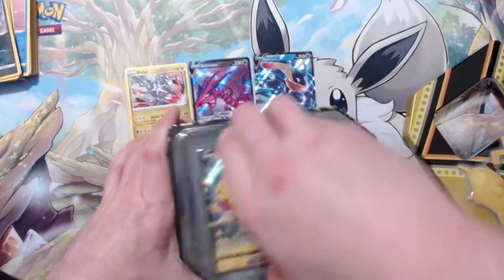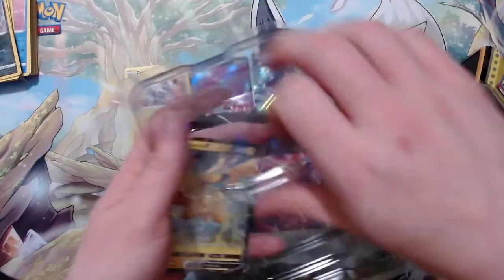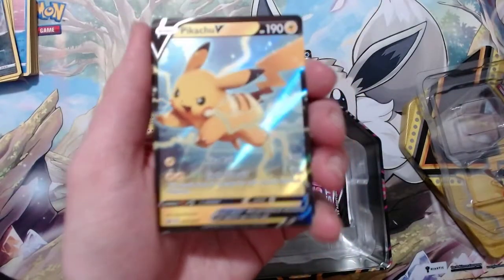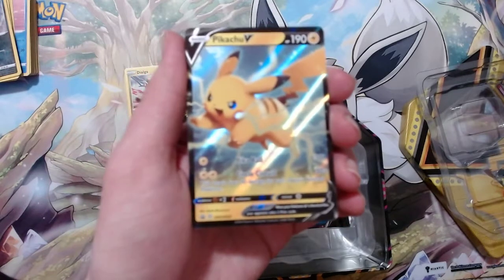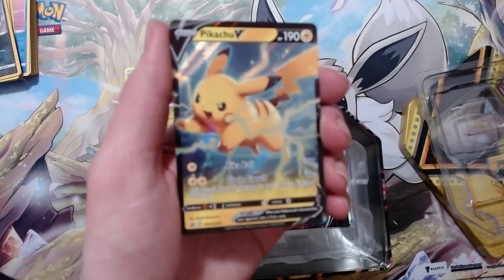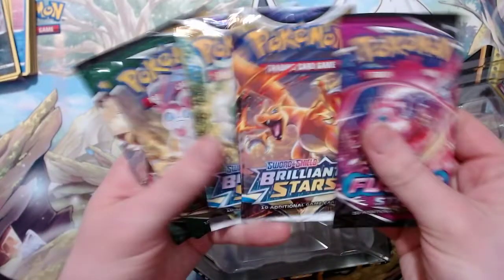Next up is the Pikachu tin. There's that Pikachu V. I'll be honest, I'm kind of happy that we're going back to EX — the old lowercase ex. Hopefully it's galaxy foil or just a nicer foil than we currently have. I'm so excited for Scarlet and Violet actually. There's the code for that tin — nice assorted packs, and I'm going to open them all.